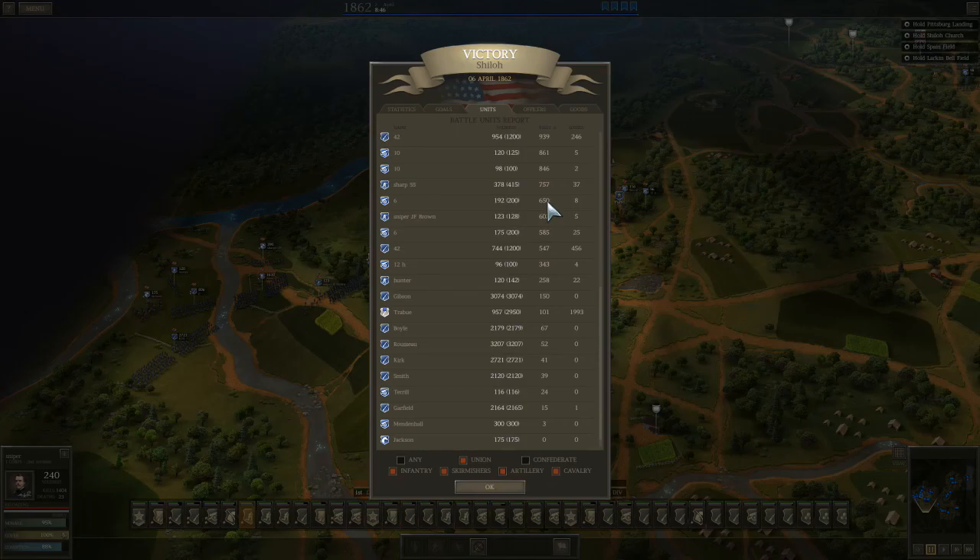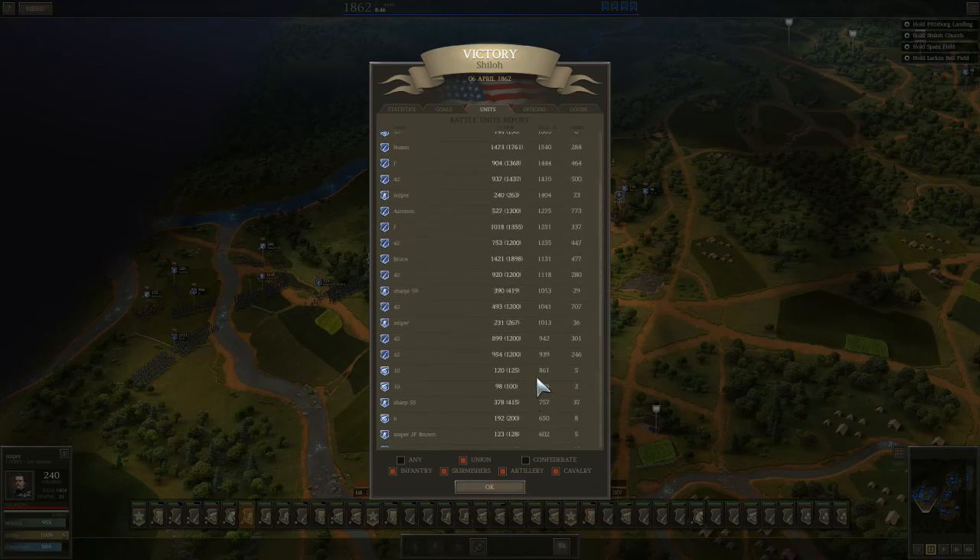The Sharps 55s — that was the scruffy little skirmisher unit — 750. That's terrific. The six-pounders had a great day, about 650 and about 600. JF Browns — terrific — 600 kills with 128 JF Browns. Everybody did well. The hunters were my worst unit, and hey, if they did anything I'm happy. The only unit that did basically nothing was the 12-pound howitzer — the only underperforming unit — and that was enough to get a perk.